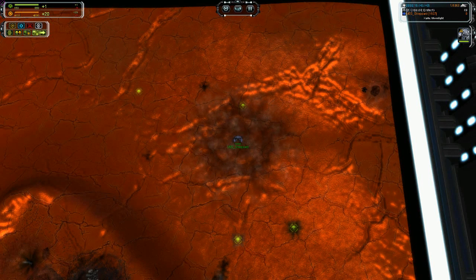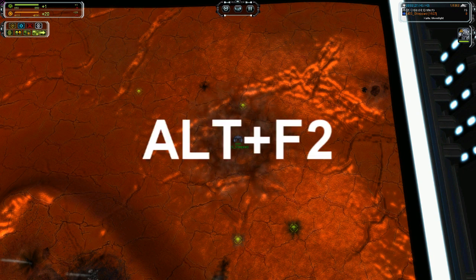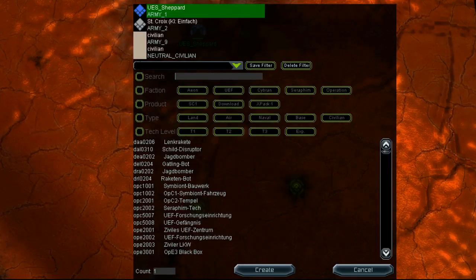Welcome to the next video in this tutorial series. In this video we will focus on the cheat menu. Many people have asked how to use it and how to open it. You open it with ALT plus F2, and then this window opens with several options.